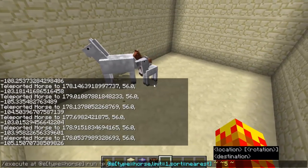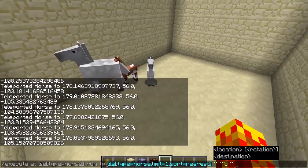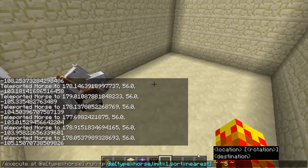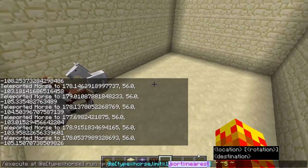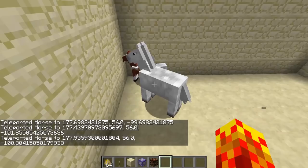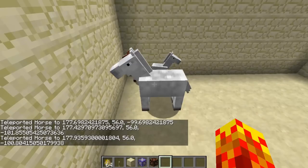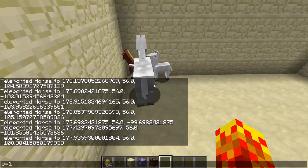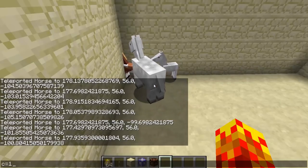So there are a couple of ways you can achieve this. If you're going to use the limit specifier, you have to use sort, because it doesn't sort to the nearest one by default — for whatever reason it's not doing that. I think it should by default be the nearest one, because that's how we've always used the c=1 specifier in 1.12 and prior.